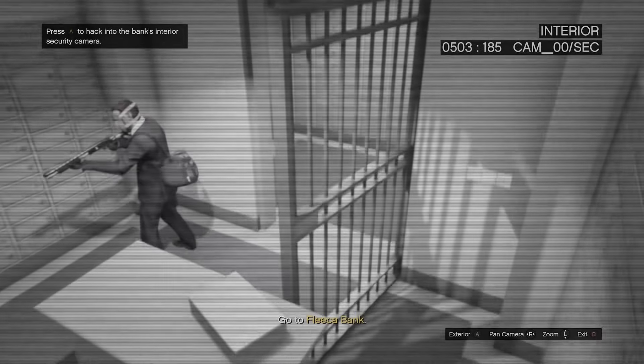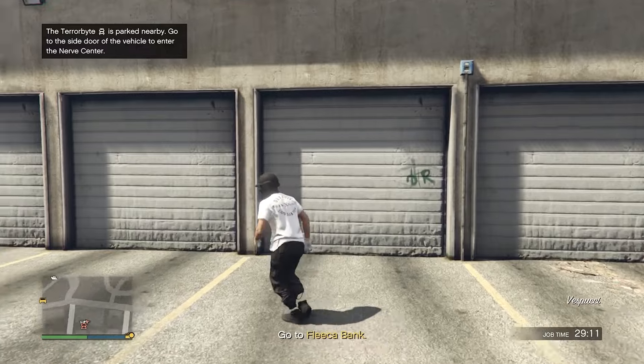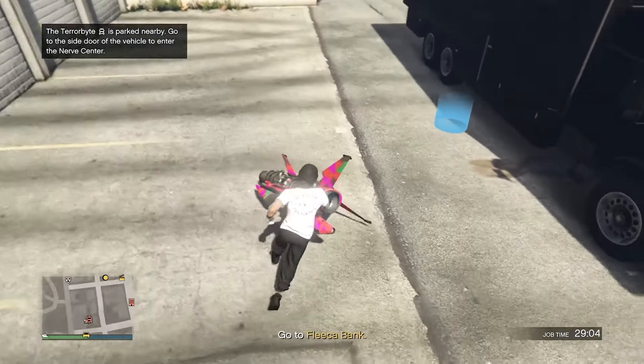Once you've entered the interior, back out of all the cameras and exit your Terrorbyte. From here, hop onto any vehicle and come over to that bank — it will be marked on your map in yellow.